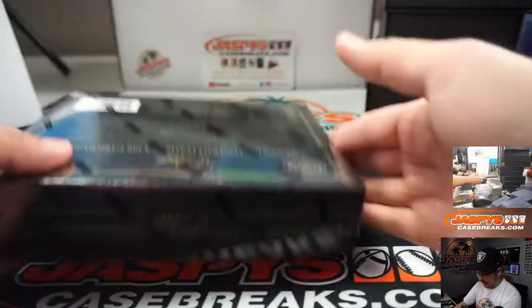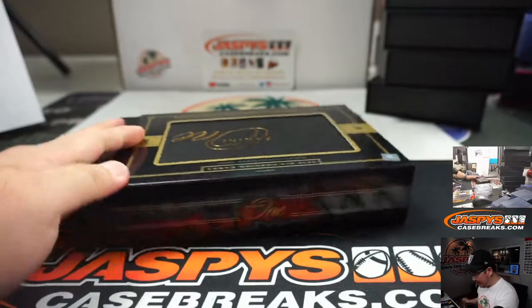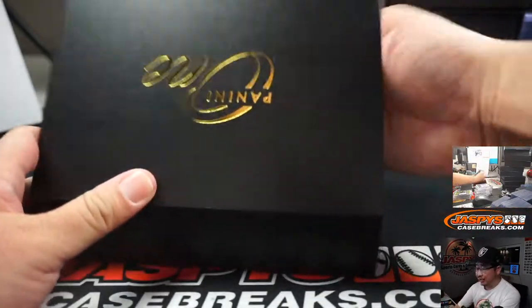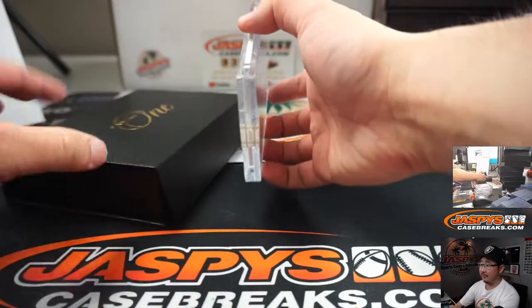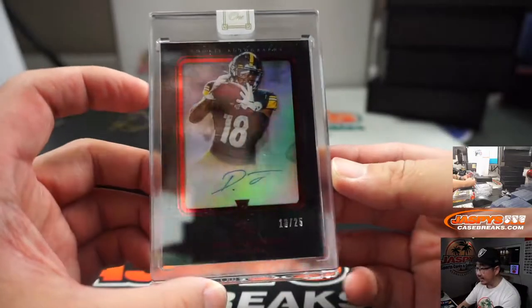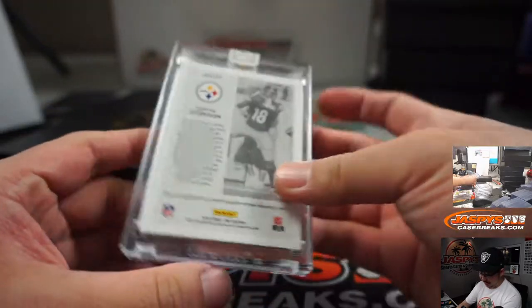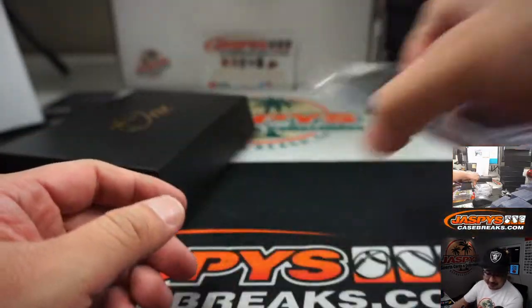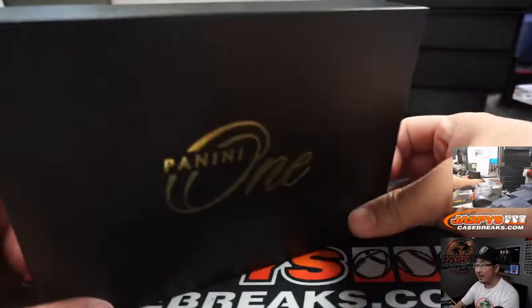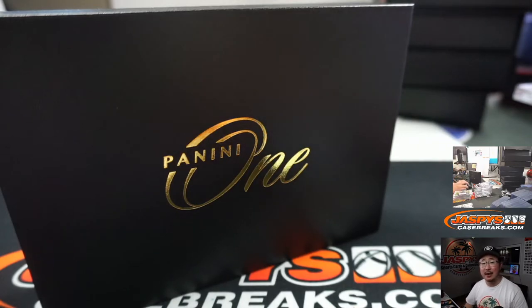And the final box here in Pick Your Team 7. Pick Your Team 8 is in the store, ladies and gentlemen — this stuff has been awesome, fun quick breaks, pretty solid checklist, a lot of nice stuff. And it's going to be for the Steelers — it's Deontay Johnson, 18 out of 25, that's his jersey number. Brett Foy with Pittsburgh. And that's Panini One, Pick Your Team 7 from jazbeescasebreaks.com. Thanks for breaking with us, I'm Joe. I'll see you in the next one, bye bye.